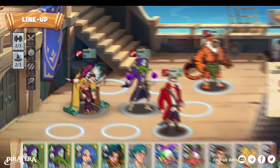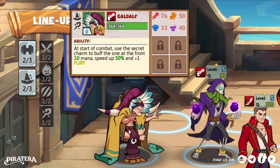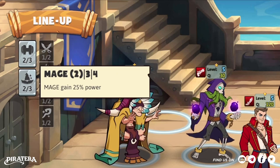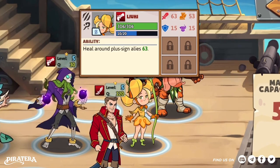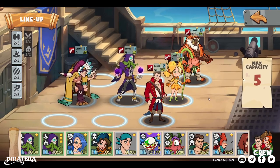Since Gandalf can buff the speed and power for the ally in front, it's better to put her behind Kyuji. Plus, Gandalf and Kyuji could activate the mage class, increasing their power. Finally, as Liu He can heal herself and nearby allies in the cross-shaped area, placing her between Tad and Healti and in front of Kyuji is the best choice.